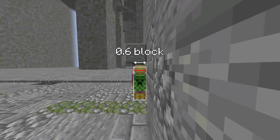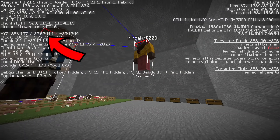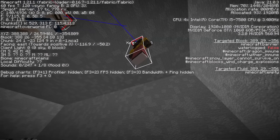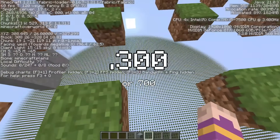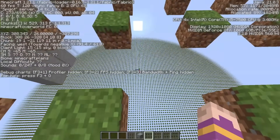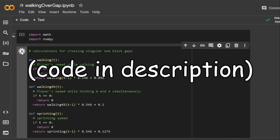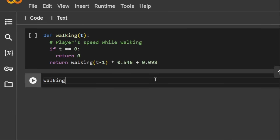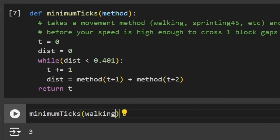Minecraft players have 0.6 blocks of width, so the real gap size in which you can actually fall is only 0.4 blocks. The coordinates you see are the exact position of the middle point of your feet, so when standing at the very edge of a block, you should see 0.300 at the end of your coordinate. It's really difficult to align yourself in that exact position, even when crouching, so now it's time for calculations using a Python script. I calculate my movement speed after t ticks of moving, and then determine after how many ticks your momentum is high enough to cross the gap — the combined distance in two consecutive ticks must be greater than 0.4 blocks.